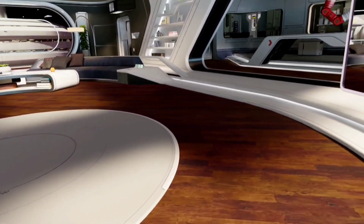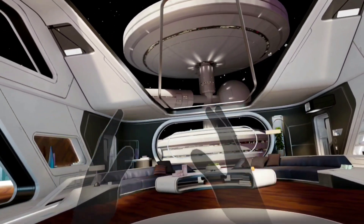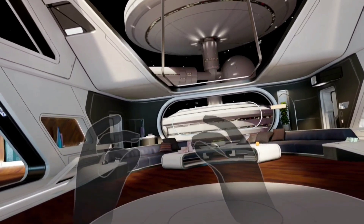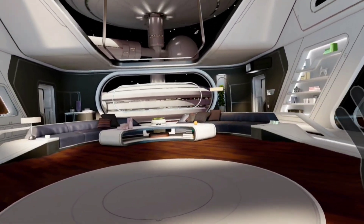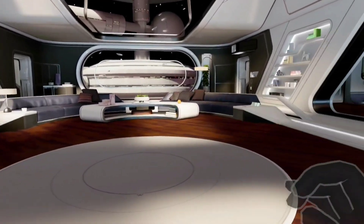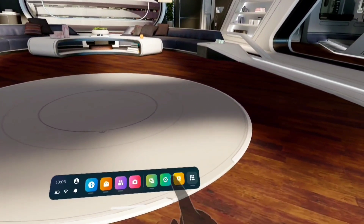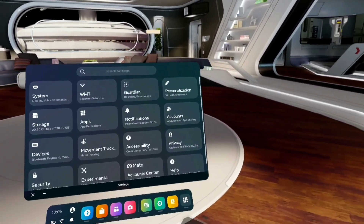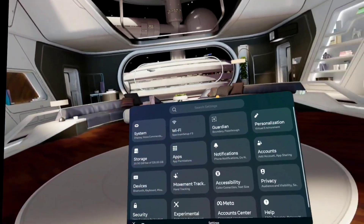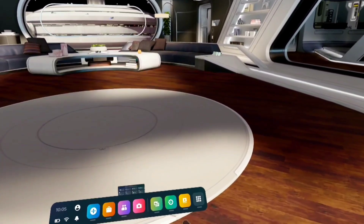Let's take the controllers and put them down. See how long it takes for the hands to start tracking — there we go. Another thing I noticed about my virtual hands: they look a lot more like my real hands now, they're lining up better. I don't know if that's part of version 50 or not, but it seems to match a lot better. Now I can touch things. You get audible feedback, but obviously no physical vibration since these are just my hands — I'm not holding the controllers. I can scroll; it's not perfect, but it works.